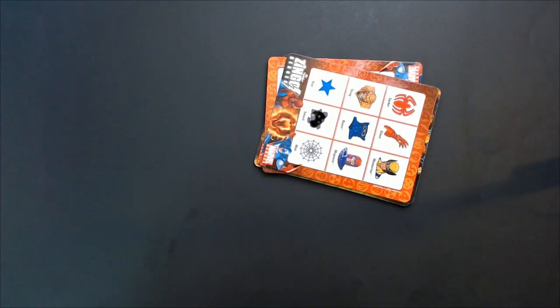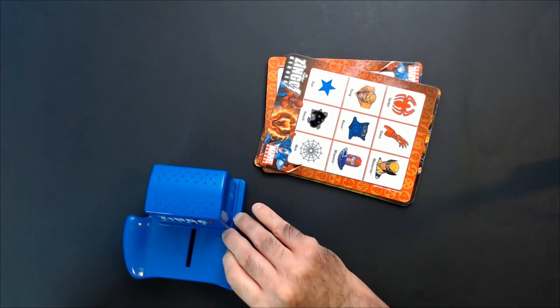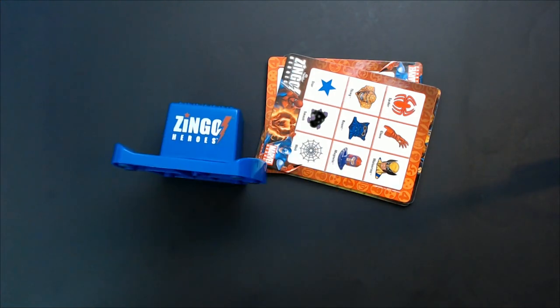So there's some cards, there's the Zingo mechanism, and no instructions. I guess on the back that's all you're going to get.